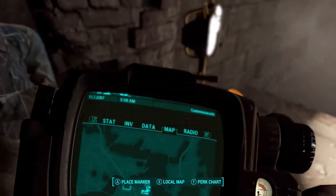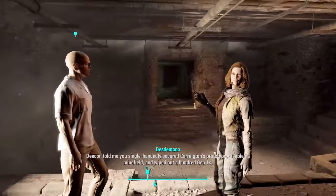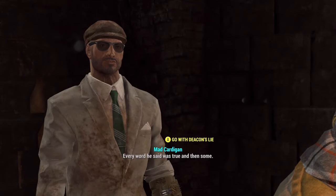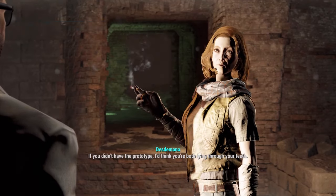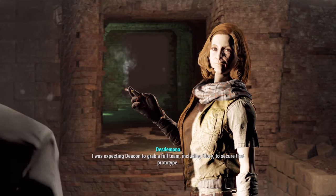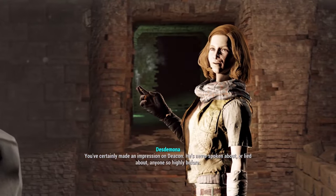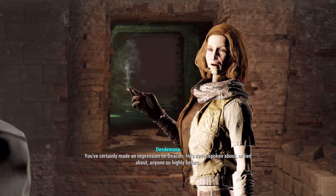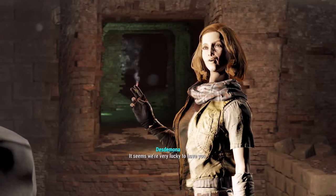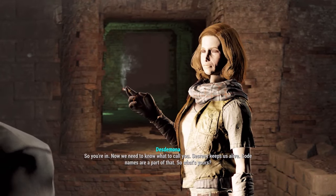Deacon told me you single-handedly — charisma gear, everybody avert your eyes. He was expecting Deacon to grab a full team including Glory to secure that prototype, but instead just the two of you cleared it out. Glory would have walked in there with a minigun. You've certainly made an impression on Deacon — he's never spoken so highly about anyone before. Welcome to the Railroad. I want your ballistic weave. So you're in. Now we need to know what to call you — codenames are a part of our secrecy. What's yours?